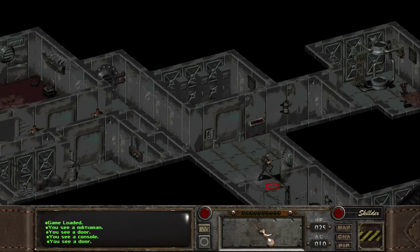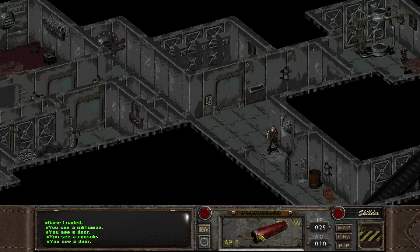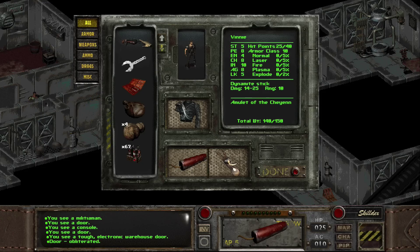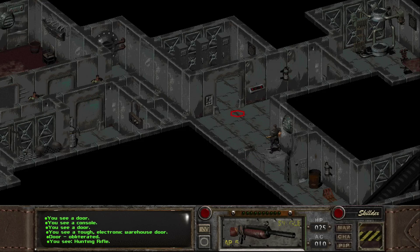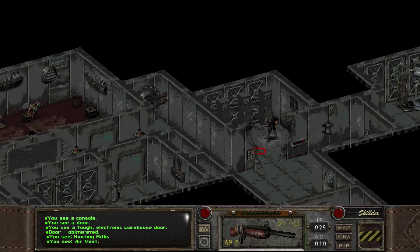One thing I forgot to do last episode — this might get me in trouble — was try to blow this up with my... things. Yes, it does. I was actually hoping it would show the blown-up doors like you see in Fallout 2, where in the vault they blew up one of the doors. But yeah, we're through.